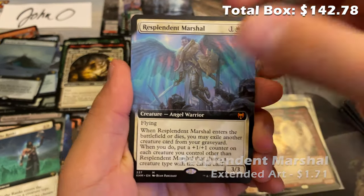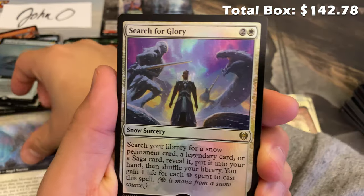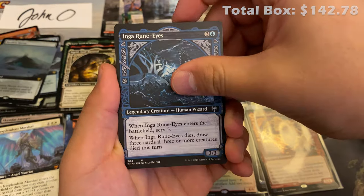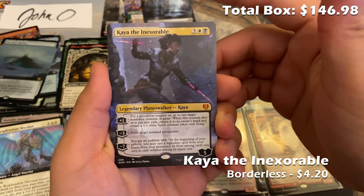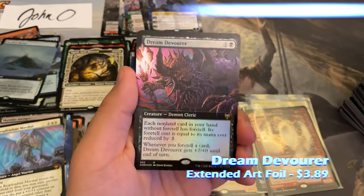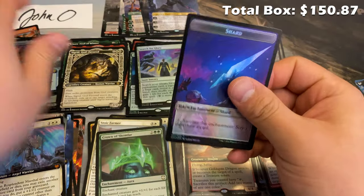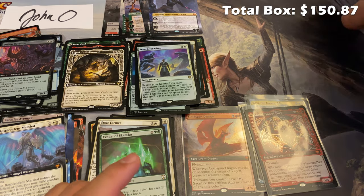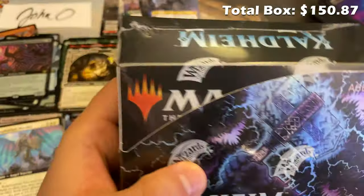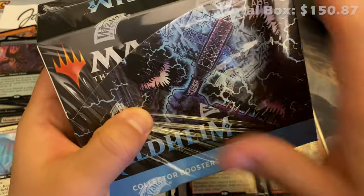Here we go: Splendid Replication, center art mythic, beautiful card. Search for Glory — I love the aurora borealis effect. And another Kaya the Inexorable borderless, and finally a foil extended art Dream Devourer to end box number one. Friends, that was box number one — let's put box number one's value together and get straight to box number two.